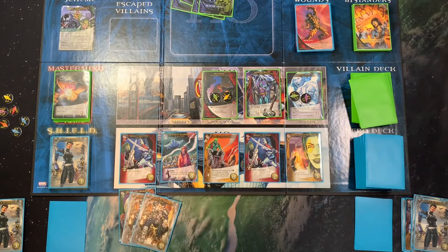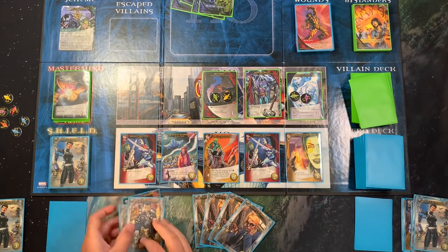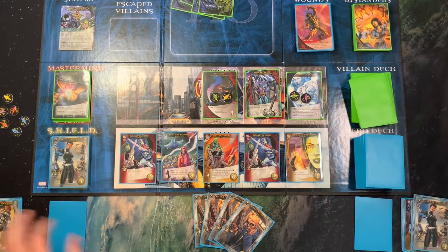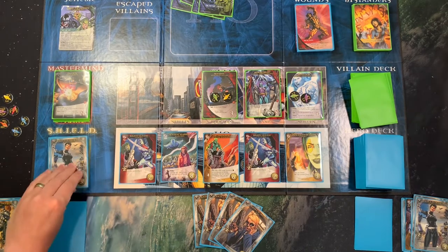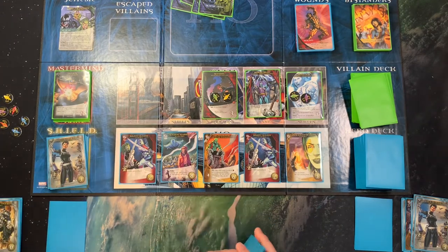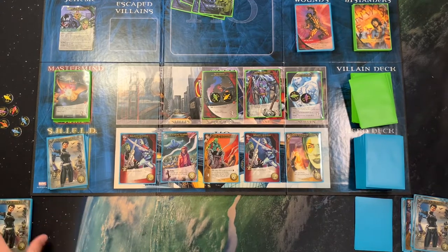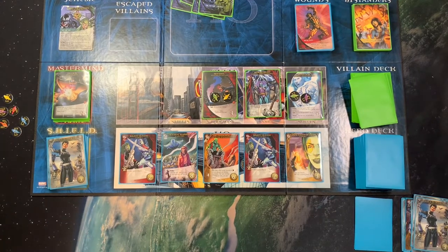I need more punch on this side. I've got four recruit but no punch I can recruit. I don't know why I want to give a villain a shard other than the fact that I could claim it if I defeat him — it just makes him that much harder. I'm really struggling to get some good power out here.